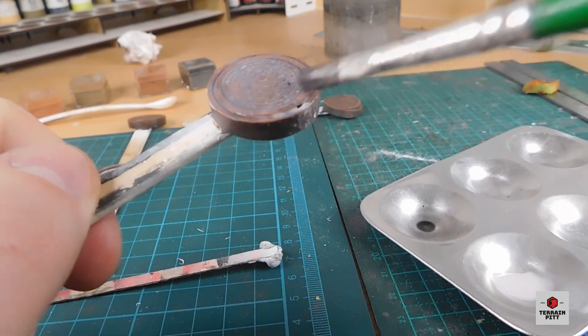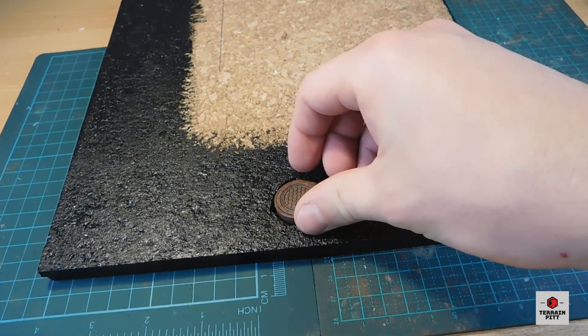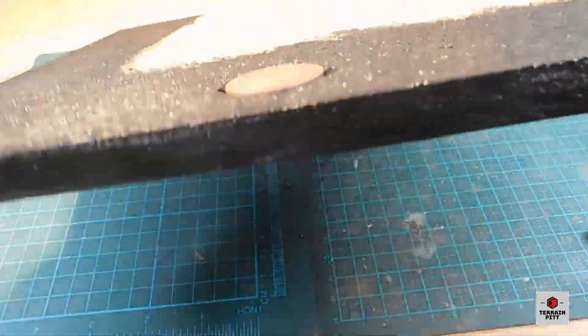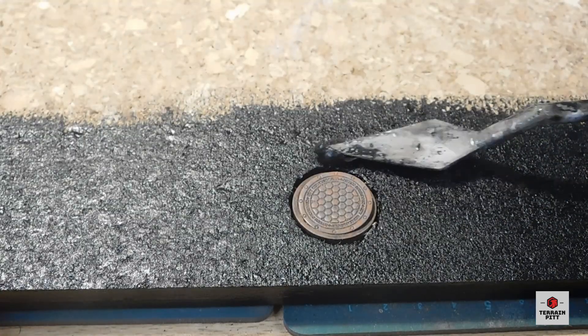Now that those are done, I glue them into place on the tiles. Next, I apply some AK Terrain's asphalt onto the road surface, starting by filling in the gap around the manhole using a palette knife.